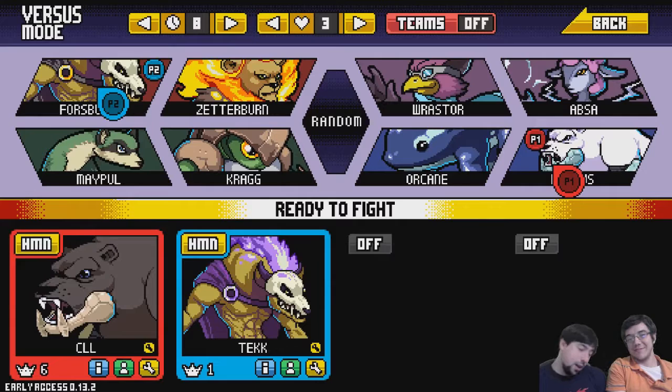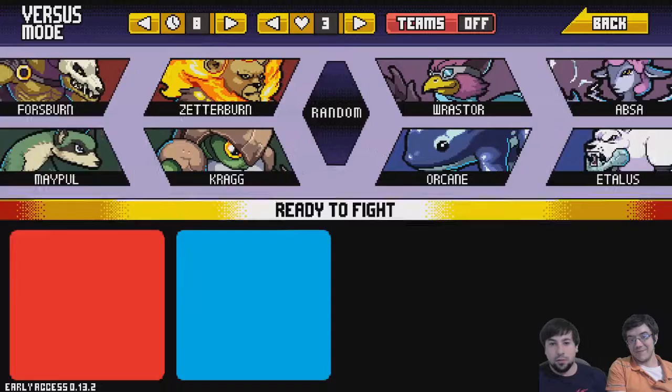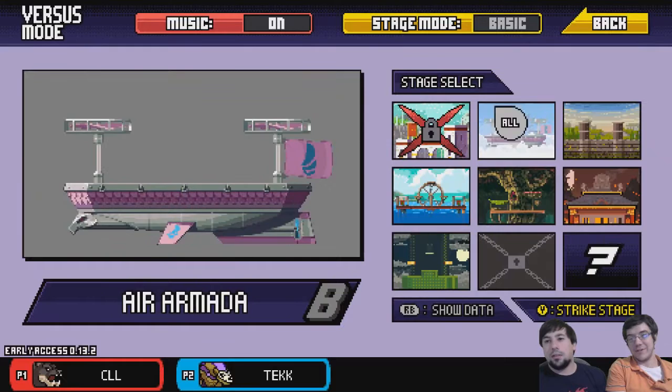Hey, what's up guys? Lackey and TechNight here again. He is playing as Alice, and I am playing as Forrestburn. I like the purple color for Forrestburn because it's super cool. I like the black and white panda one.